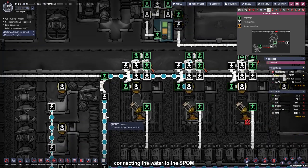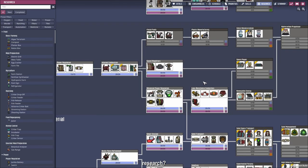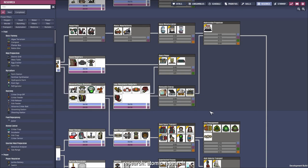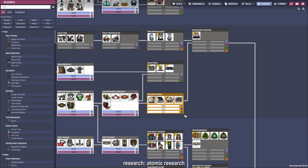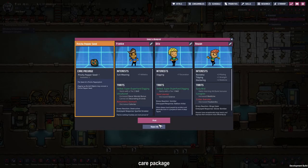For the water pump and the hot water from the steam gazer, I hooked it up with an insulation pipe, ran it down, and the water goes first to our electrolyzers, with leftover water running into our infinite water storage. Now could be a good time to research the steam turbine because we're going to need it to cool the base down. It turns out that in the DLC, you need radiation research to unlock the steam turbine, which is not great for us right now. So we are going to research radiation research first, and then the steam turbine.